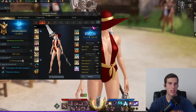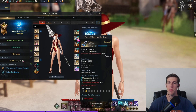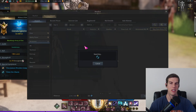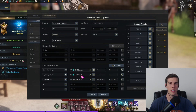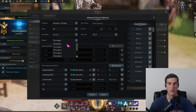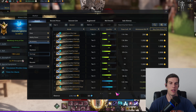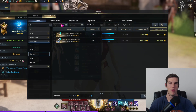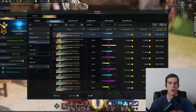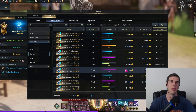When listing something on the auction house, if you think an accessory might be worth something, hold Control, right-click on that accessory, and hit Search. It will search the exact accessory you have, down to the quality. Change it to all qualities just to see what's on the market right now, and also check the recent prices tab to compare what has actually sold — that gives you a good estimate of how much to list it for.